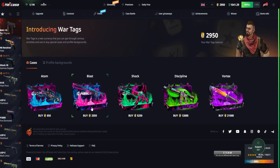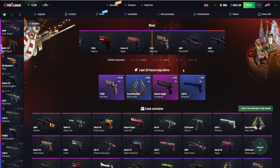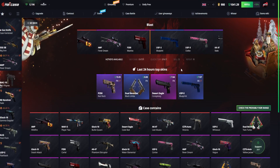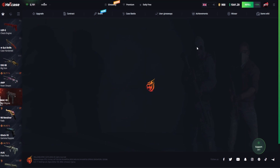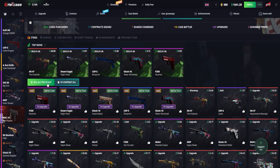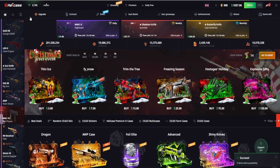Let's quickly open one more — the Blast, 2,000 points, the war tags. And we get a P250 Muertos, and that is worth $3. So we've used our war tags — 14,000 war tags — and how much did we actually get back? $16 total. You can easily cash it out, it's really simple to do. I'll sell mine so we have more balance.